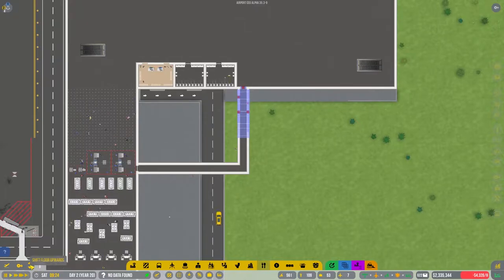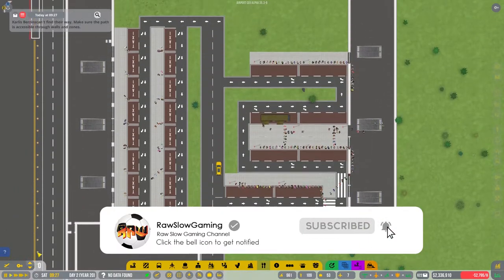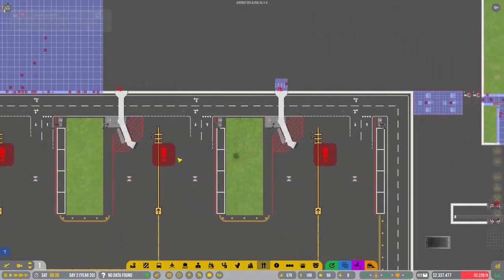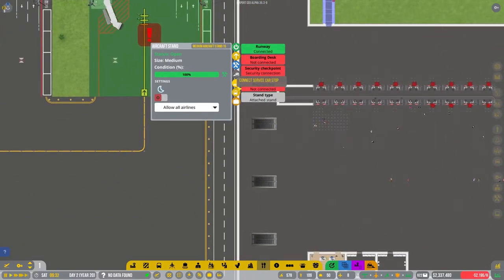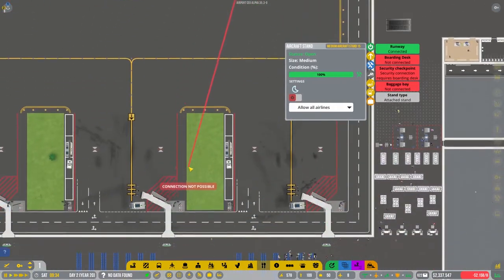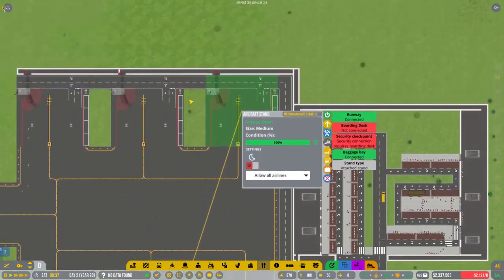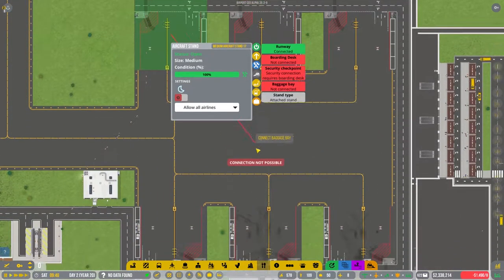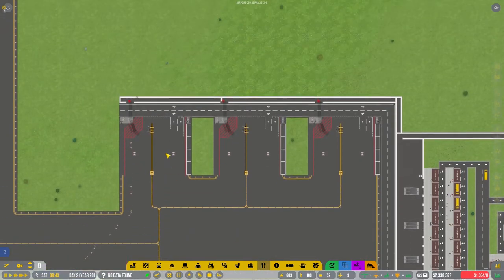This is really strange - why doesn't it work? We have so many queues everywhere. We seem to have quite a few issues to fix here, later on at least. What were we doing? We were going to connect the baggage bay. I think this baggage bay will be able to handle six stands - I hope it is at least.